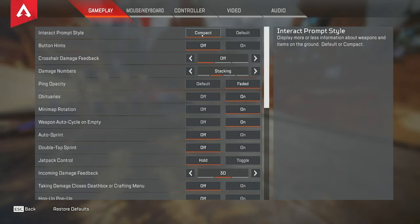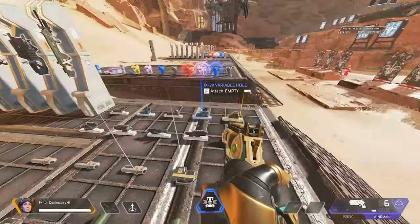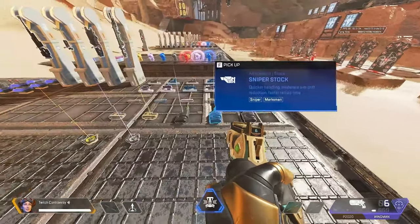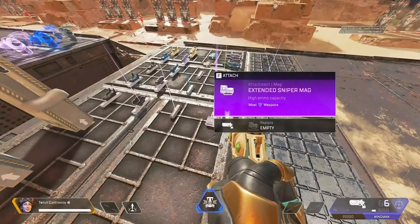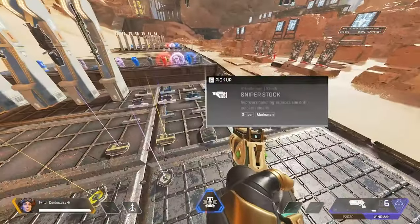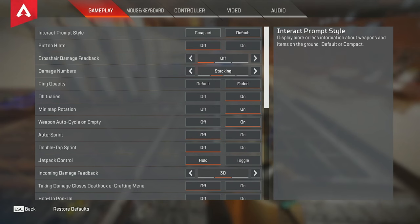The interact prompt style — I believe you should have this on compact. Basically what that does is whenever you go up to an item it's really small and thinned out, so it doesn't flood your screen. If you set this on default, when you look at an item it tells you everything about it — it's really big and clutters the screen. For the most part you should know what everything does, so I don't think it's necessary, but newer players can keep it on if they want. I would recommend turning it off.